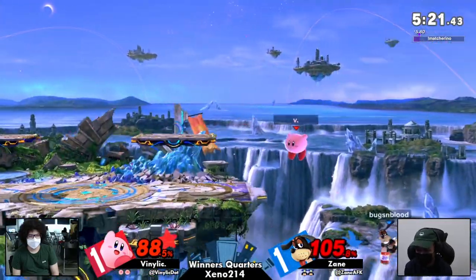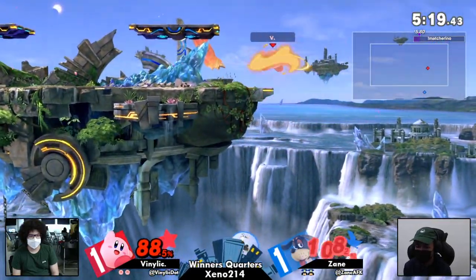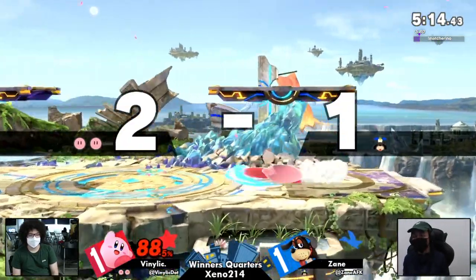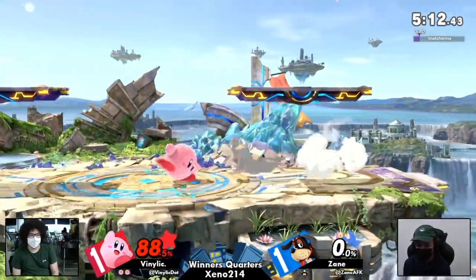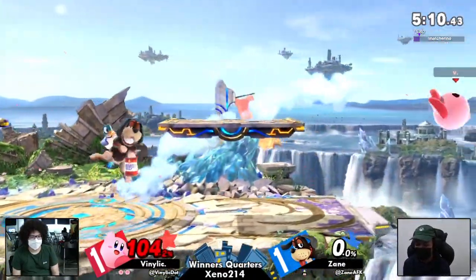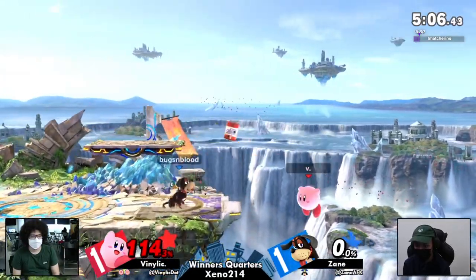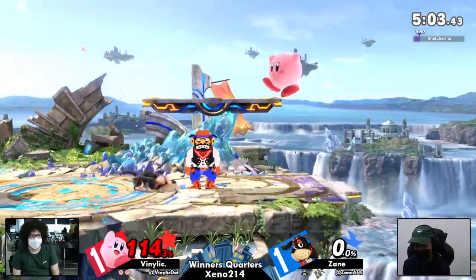Now in the corner — is Zane in trouble? Kirby actually has decent ledge traps because that back air is so good at catching jumps. Oh we're dead! Oh, you saved them — oh never mind, you died. That was actually brilliant from Venilic, and all of a sudden despite how that game looked, it was absolutely decisive — yeah, Zane was dead.